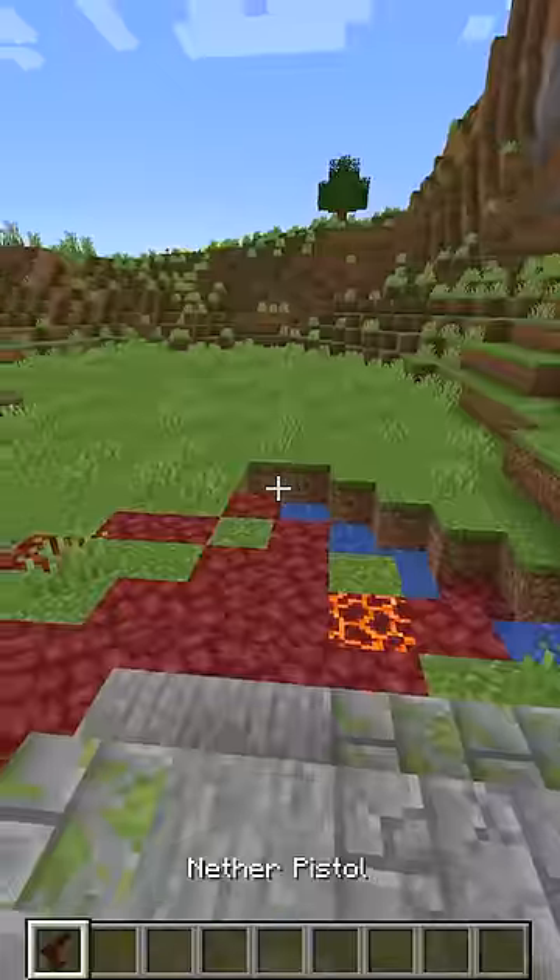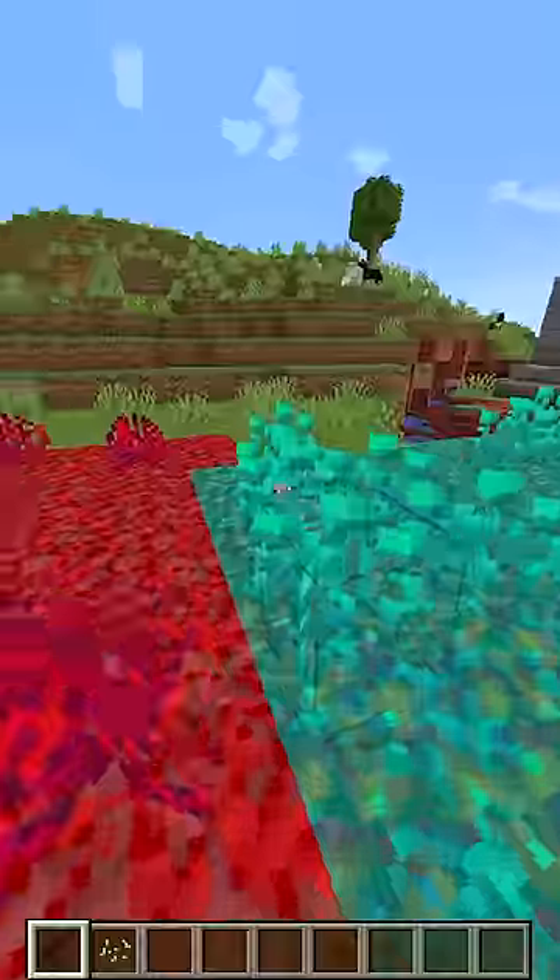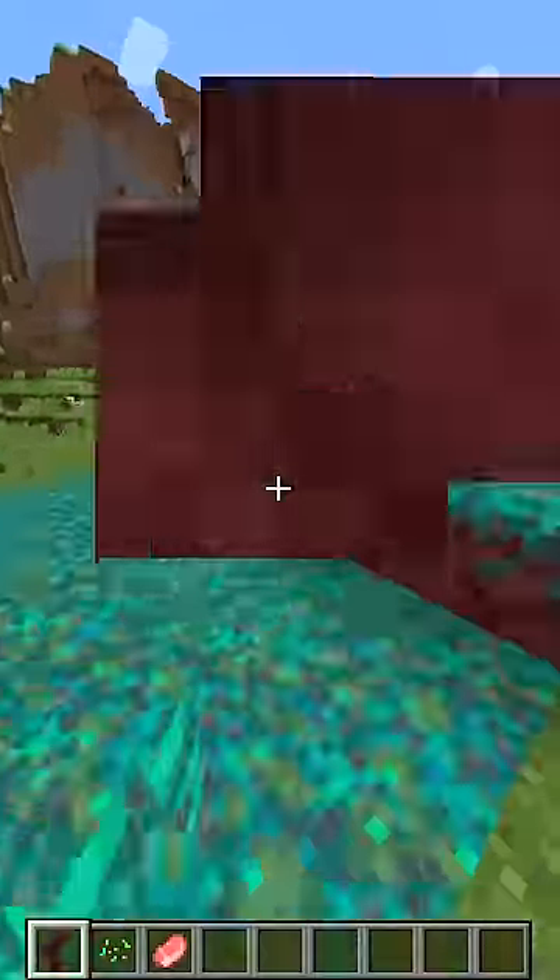The first structure is the ruined portal. Let's go right-click here. Oh, what did I get? A Nether pistol! Let's try it. If I use this gun, the entire area will be made of Nether. This is so awesome!